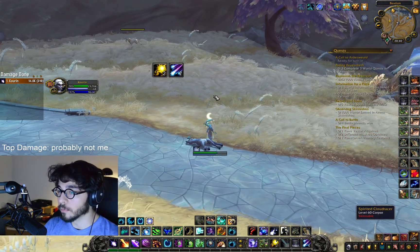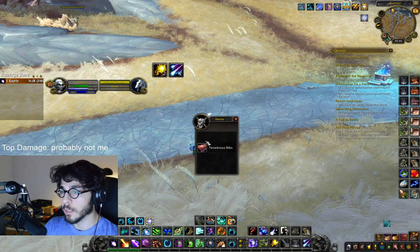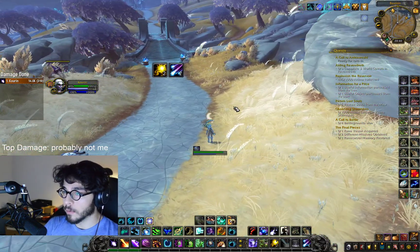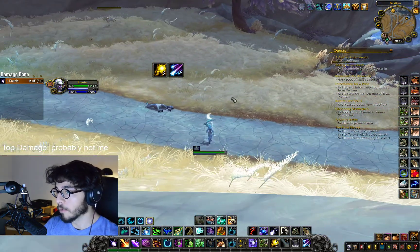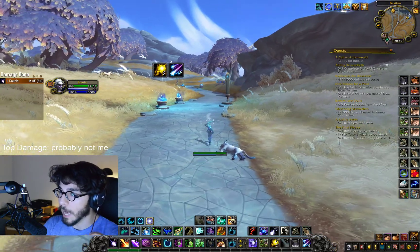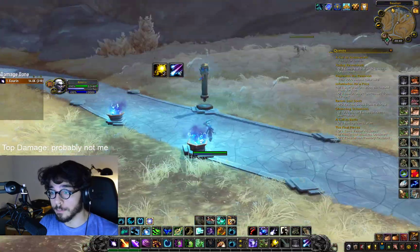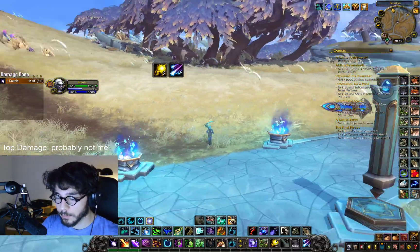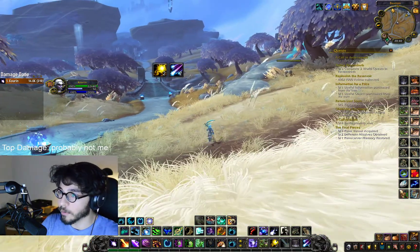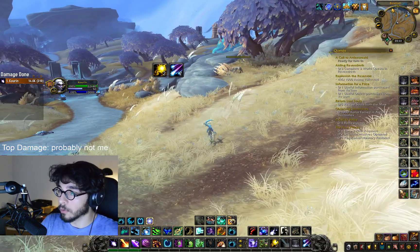And it has to do with spell queue. If you don't know what spell queue is, a lot of people talking about it will say something like spell queue is the time you need to have a rotation that's working smoothly, and they really focus on the gaps in between your global cooldowns — that's huge and very important. But what spell queue basically is, is the time in advance that you can press a spell before it uses it, and this is in relation to global cooldowns.